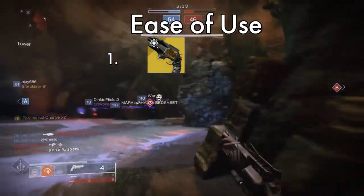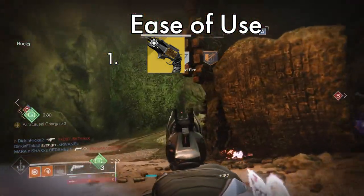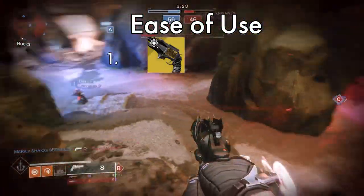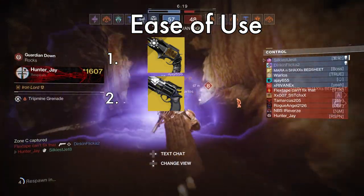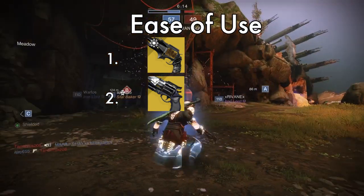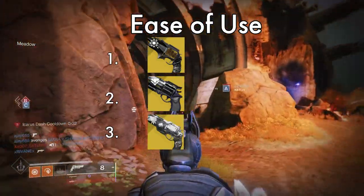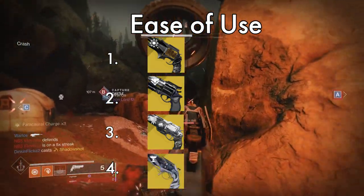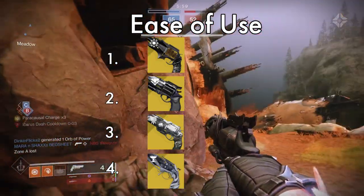For ease of use, Thorn wins — you only have to hit them for the poison. Every other gun here needs a headshot or a kill, but Thorn's main perk is just on hits. It does have a kill-required perk, but none of the others have a body-shot perk like Thorn. Next is Hawkmoon, as you don't need a kill — you can just team-shot with your teammates and hit a few headshots to get your Paracausal stacks. Third is Ace, as you need a kill for the perk but nothing else. And finally, Lumina, because you have to get a kill and shoot it at a teammate to get your bonus damage, making it the hardest to proc since you need a teammate nearby.